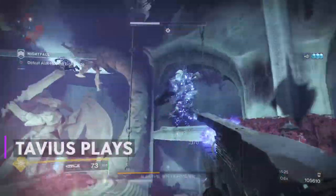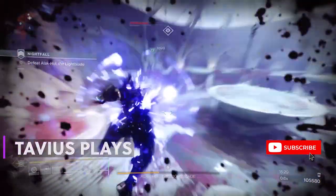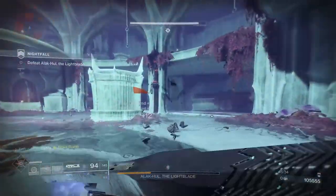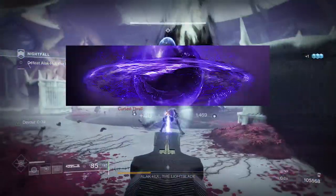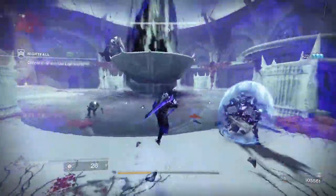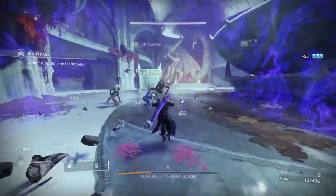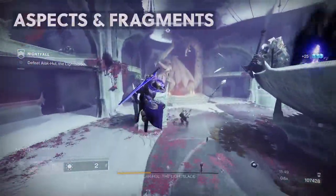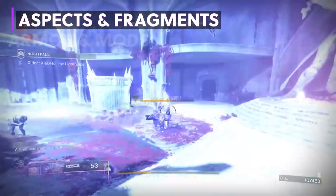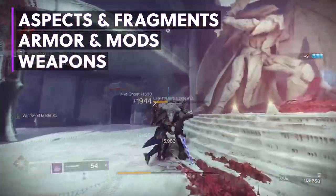What's up everyone, Tavius here, and today I want to talk to you guys about how Void 3.0 is really changing the game for us Warlocks, but for each class really if we're being honest. One thing Titans and Hunters don't have is our beloved Child of the Old Gods, so in this video we'll go over a Void 3.0 Warlock build you're gonna wanna have for your daily activities, even some nightfalls and campaign missions. First we'll go over our aspects and fragments in detail for all the new lights out there. Then we'll go over the armor and armor mods and we'll finish up with the weapons, with a recap at the end. So without further delay let's jump into it.